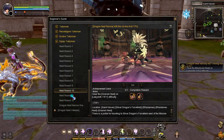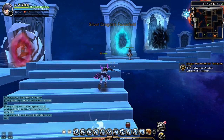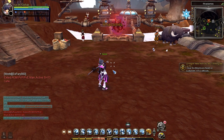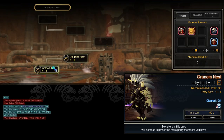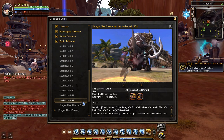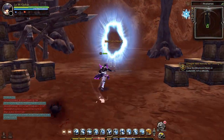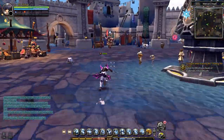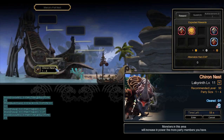To clear Nest Rounds 10 and 11, enter the Silver Dragon Forcefield Portal at Saint Haven, go to the Mist Land Portal, and go to Radims — the nests to clear at Labyrinth 11 are Granum Nest and Daedalos Nest. To clear Nest Round 12, from Radims find the Portal for Merka's Heart, then go to Merka's Port Portal and enter — the nest to clear at Labyrinth 11 is Chiron Nest.